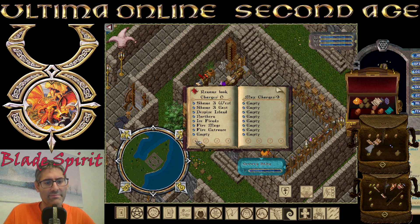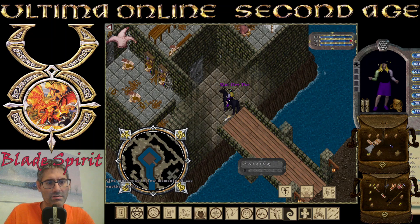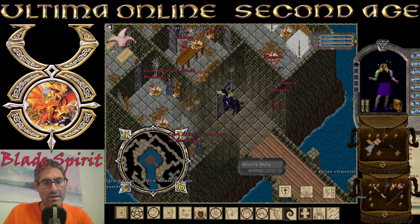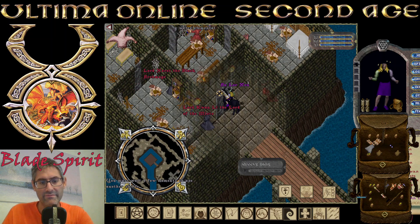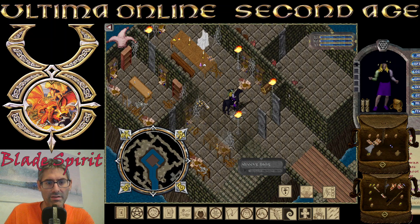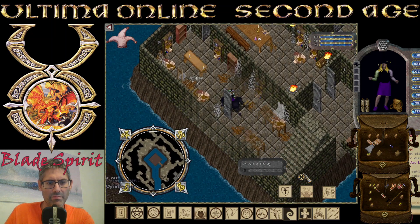We have Shame Level 3 West. Shame Level 3 West is here, this tower. And if you go inside, where the Poison Elemental is — here is very nasty. If you go inside, you see many, many red NPCs, Mages. There's 12 of them, I guess, if I remember correctly.